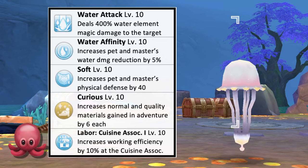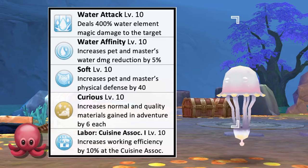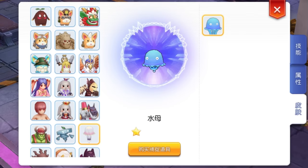As for pet labor, it is best to assign Marina to the Cuisine Association for plus 10% working efficiency. This is how a Marina with level 10 intimacy will look like.